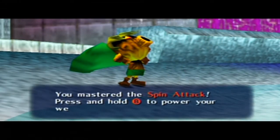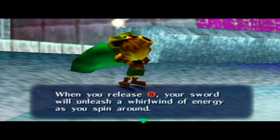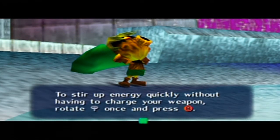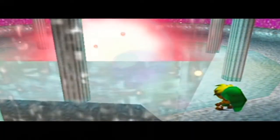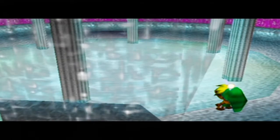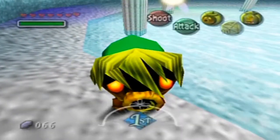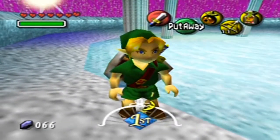You got the spin attack! Press and hold the B button to power your weapon's magic. Release B and your sword will unleash a whirlwind of energy as you spin around. You can also rotate the control stick once and press B. Come see me again whenever you are overcome by weariness. Alright, let's get out — oh shoot, I hit the wrong button. I confused the Y and X button.